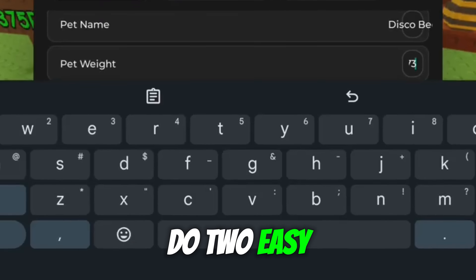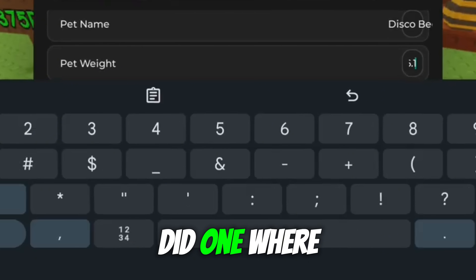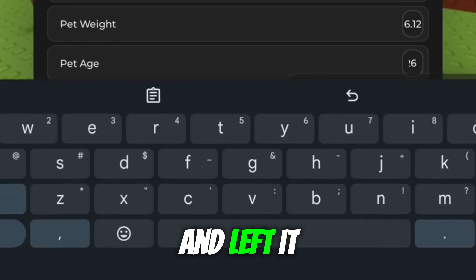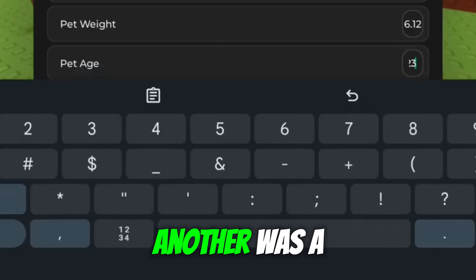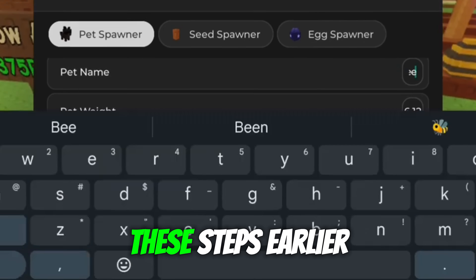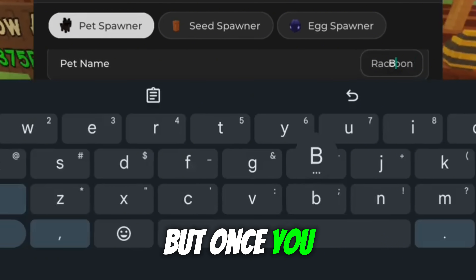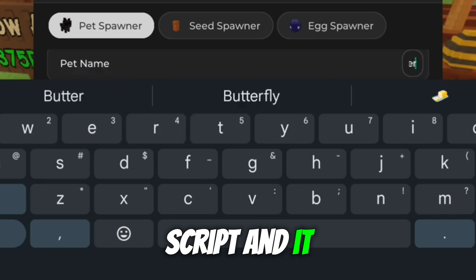You'll only need to do two easy tasks. Just read the instructions carefully. For example, I did one where I downloaded a free app and left it open for 30 seconds. Another was a short survey. That's it — nothing difficult. I already completed these steps earlier, so I won't go through it again on video to save time, but once you do them, you'll unlock the script and it will start running.